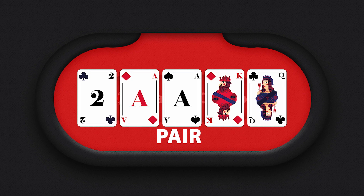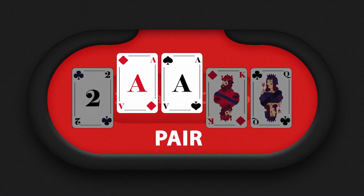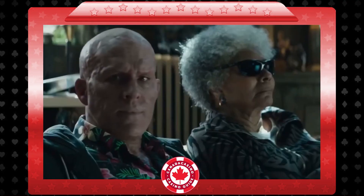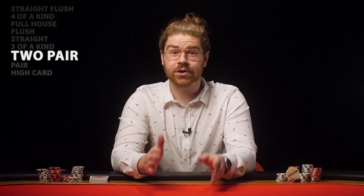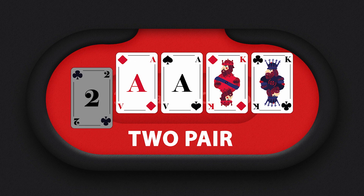Just above the high card is a pair. This happens when 2 of your 5 cards share a rank — for example, the ace of diamonds and the ace of spades. This is a pair, and a rather good one, because in the case that 2 players have just a pair, it's the player with the biggest pair that wins. After a single pair comes 2-pair, and this is when you come to have 2 pairs — like this nice situation where I have aces and kings. This hand beats any pair or high card.